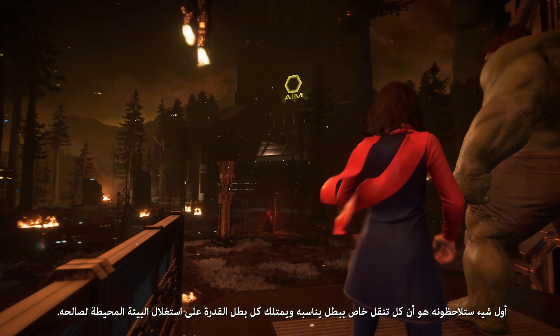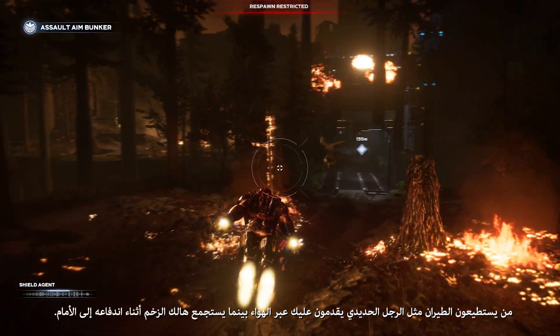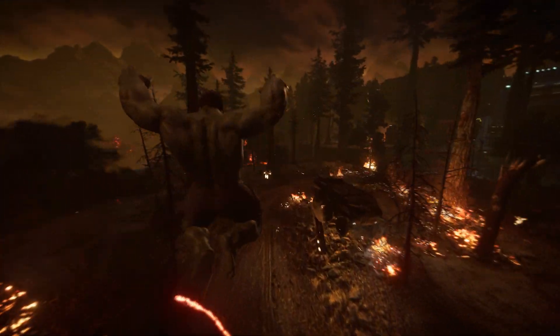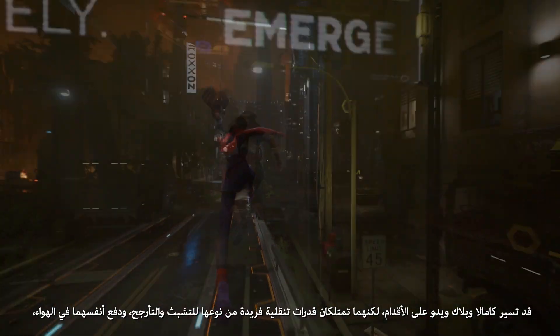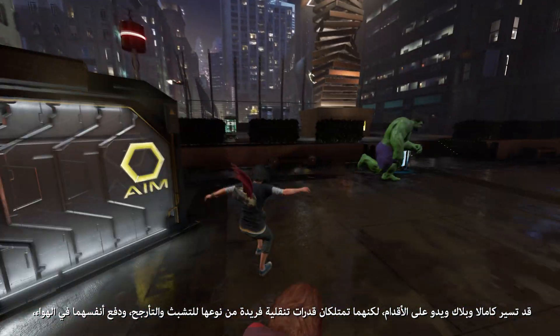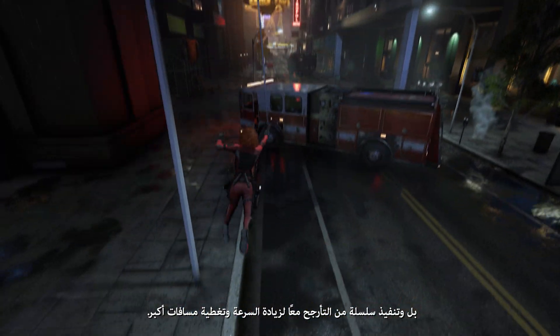The first thing you notice is how each hero's traversal is true to the hero. Flyers like Iron Man approach from the air with Hulk picking up momentum as he bounds forward. Kamala and Black Widow may be on foot, but they both have unique traversal abilities to grapple and swing, throwing themselves in the air and even chaining together swings to increase speed and cover greater distances.